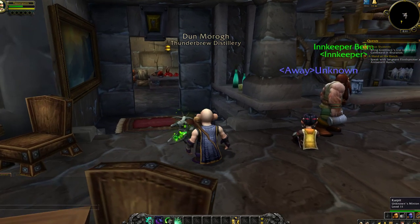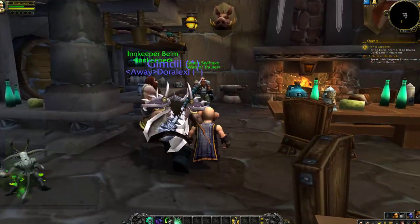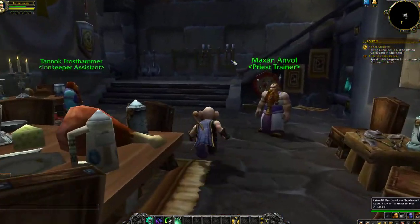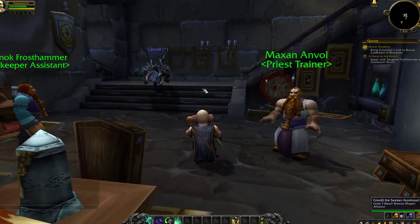We last left off with me bringing some stuff to the barkeep, and I was headed to Amberstil Ranch. Amberstil Ranch was here — I handed in the quest — that's where I have to go now.